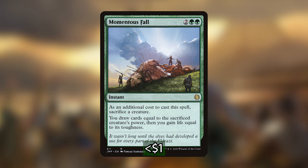I'm also playing Momentous Fall, which at instant speed and as an additional cost we sacrifice a creature, then draw cards equal to the sacrificed creature's power and gain life equal to its toughness. I really love spells that gain us life equal to a creature's toughness because it mitigates the riskiness of using life as a resource. Because Willowdusk can make a creature really big when we pay life, this totally gets rid of that downside. We get to draw a bunch of cards and gain a bunch of life — a really powerful spell in this deck.